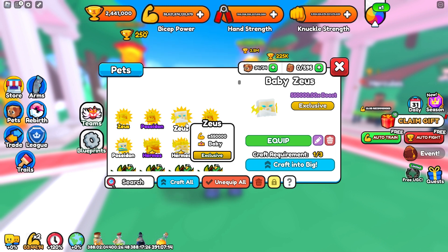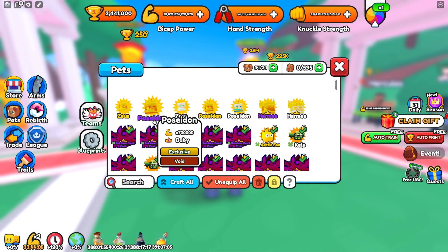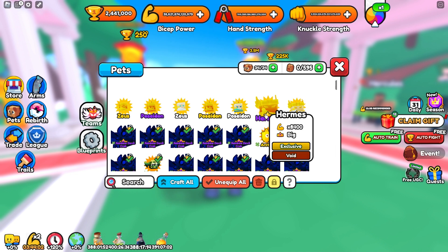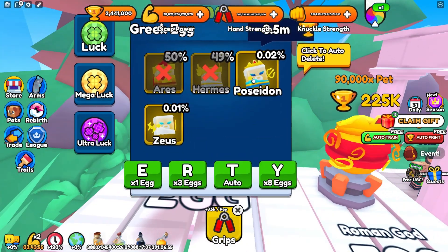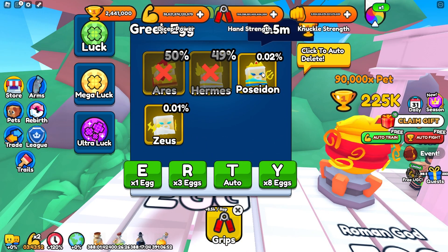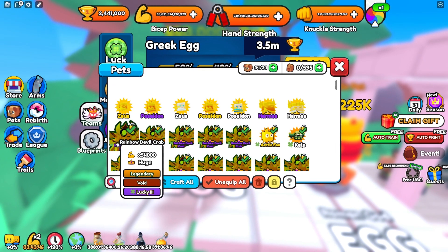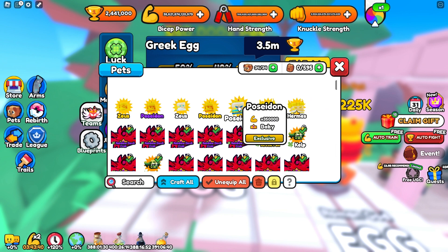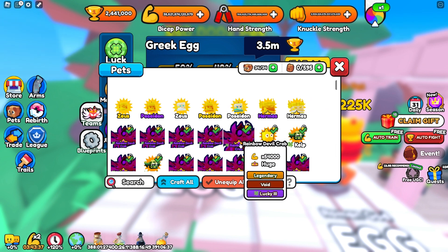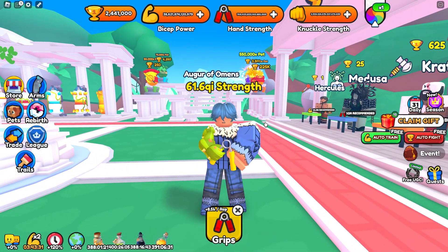My Discord in the description is also a giveaway server with giveaways running 24/7 for different games, not just Arm Wrestle Simulator, so if you play other games check it out. That's pretty much everything for this video — we somehow ended up getting insane Poseidon and Zeus pets. Even without a full luck five team I got really lucky. I'll probably trade one of these Poseidons for a luck five team. I'll see you guys all in the next one!